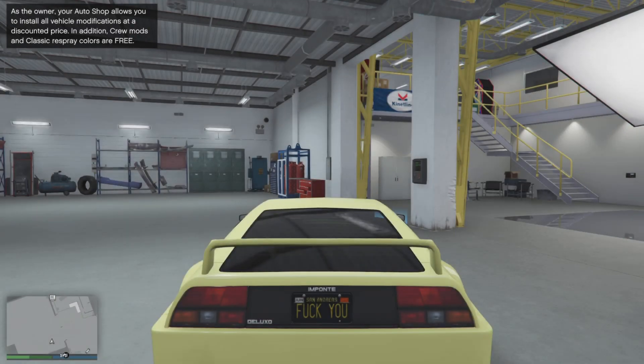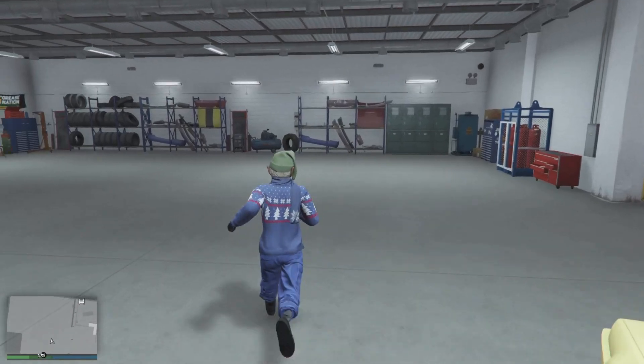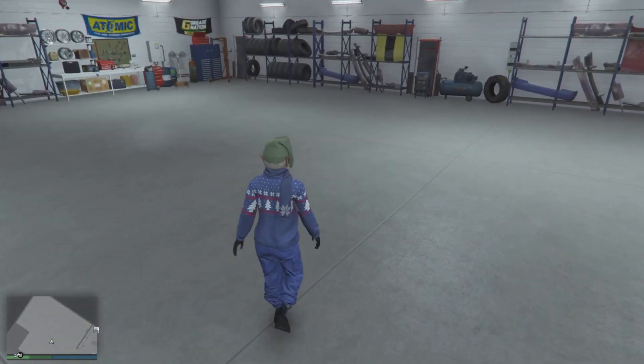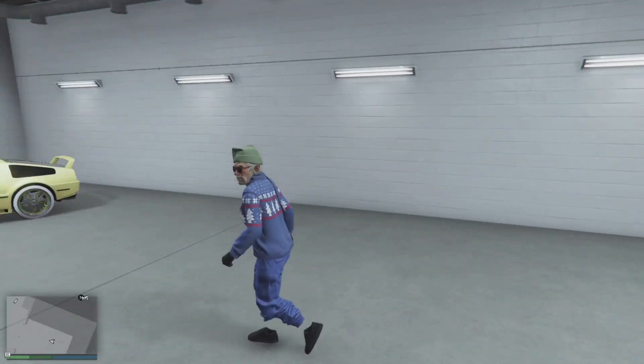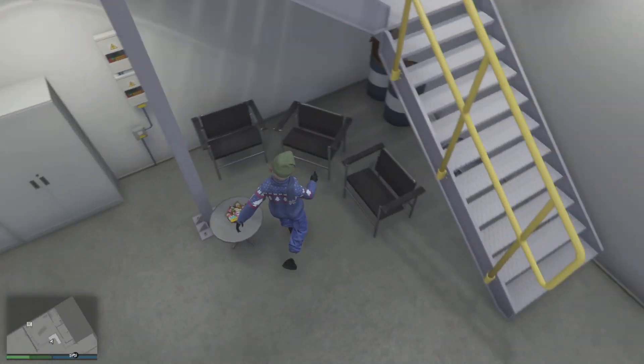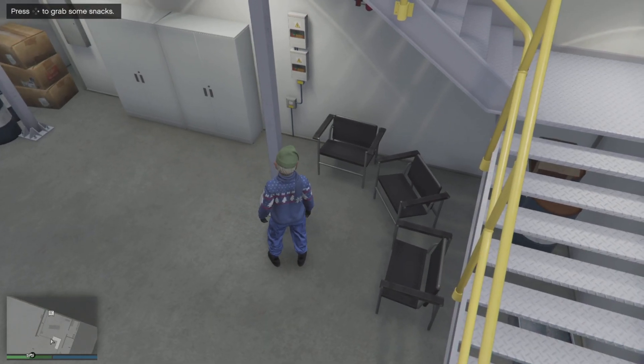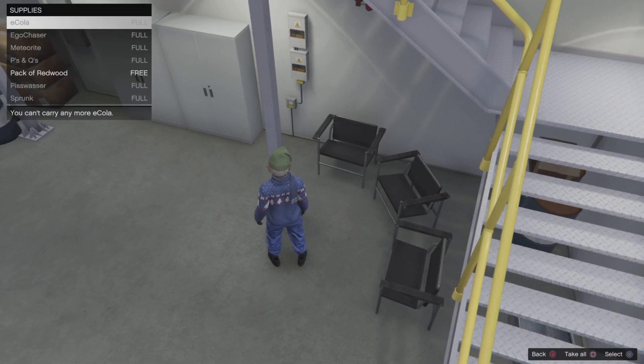Now once you do that, make your way to the snacks bowl. Once you have the snacks bowl, go to the front of it and press right on the d-pad to grab some snacks. Once you do that and you see the little snack menu, proceed to the next step.